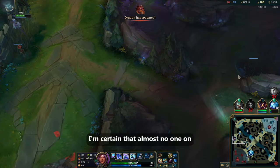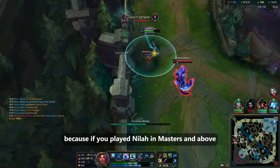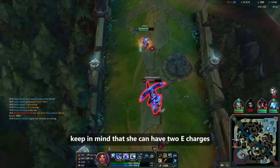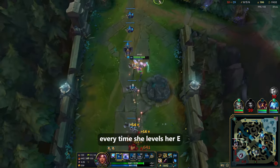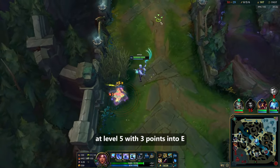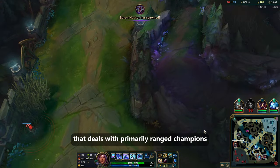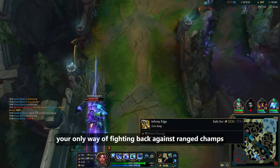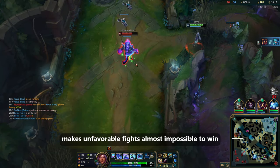I'm certain that almost no one on the balance team plays her at a high level, otherwise they wouldn't nerf her like this — because if you played Neela in Masters and above, you'd know that enemies get better and better at countering her low range. Keep in mind she can have 2 E charges, so she gets plus 50 damage in her combo every time she levels E, which is huge in the early game. At level 5 with 3 points into E, that's an extra 150 damage in her burst combo. As a melee champion dealing primarily with ranged champions in the bot lane, this damage is very important as it's your only way of fighting back.